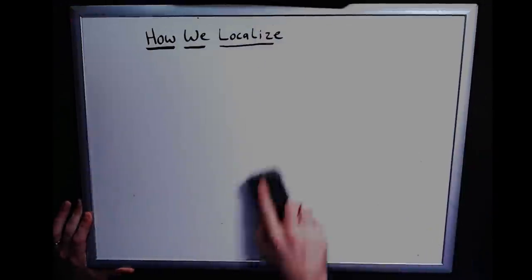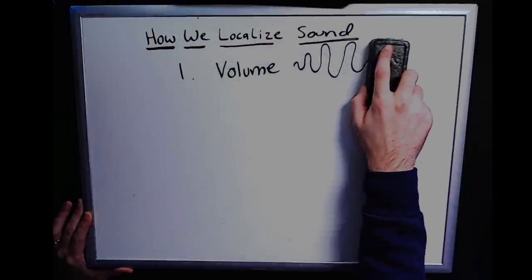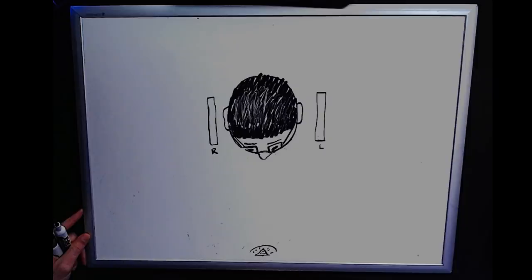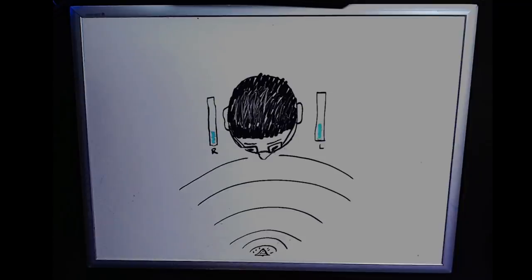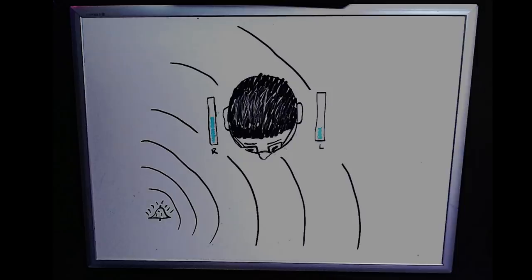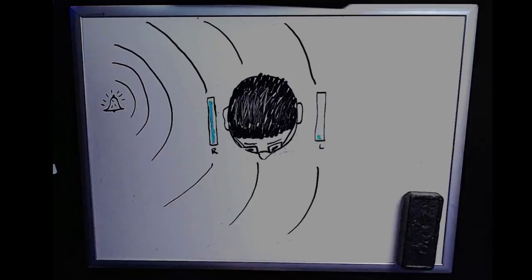There are three primary ways that we both consciously and unconsciously utilize sound to localize sources in 3D space: volume, time, and our anatomy. All other things being equal, perceived sounds will get louder as they get closer to you. Sounds that are louder in one ear relative to the other are in most cases closer to that ear. The magnitude of this volume difference between your ears can help inform how far to your left or right a sound source is located.